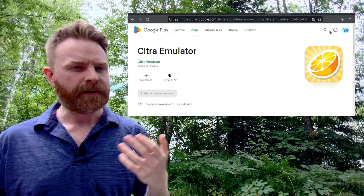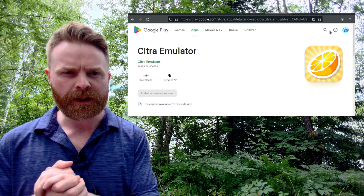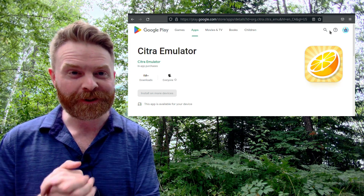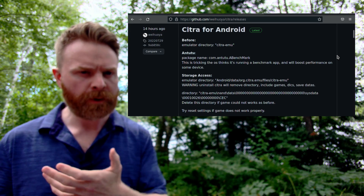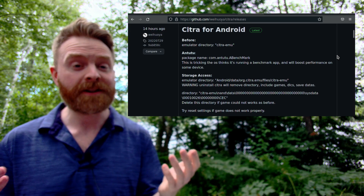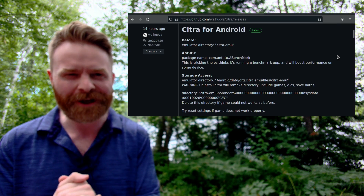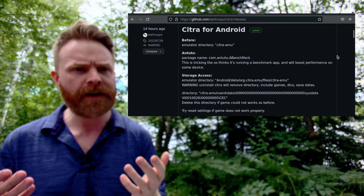And speaking about Android, and still speaking about Nintendo — last up here, we're talking about 3DS emulation on Android with Citra. Just not the version of Citra that's on the Google Play Store. We are talking about a special fork of Citra designed for performance as opposed to emulation accuracy, and it's called Citra MMJ. There's a brand new version of Citra MMJ, and this is kind of a big one.